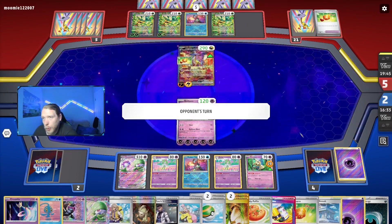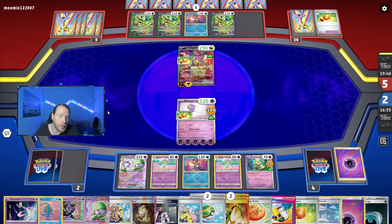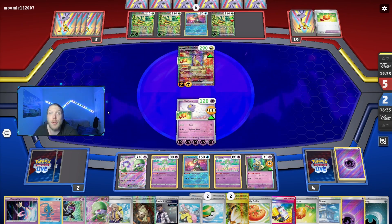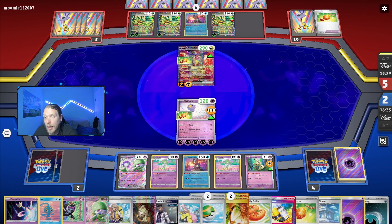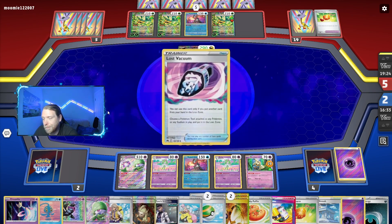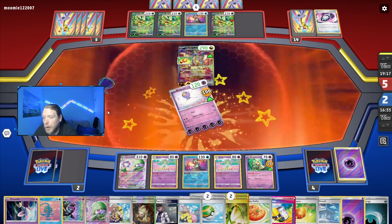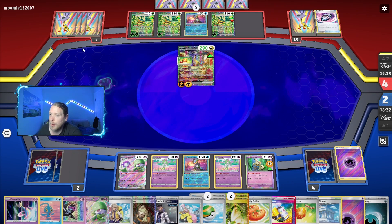I've been seeing this deck doing really well lately, but their whole thing is trying to kill two-prizers, not single-prizers. So the matchup should just be free, it seems. They popped off so hard early — I couldn't imagine them having a better setup. It just feels free. I'm going to knock that out, knock out Gardevoir, then Super Rod, Nest Ball, evolve Gardevoir, and do the whole thing over again. There's the Iono, which is kind of what I figured. Now they can't boss me, but I don't have Super Rod — so this will be interesting.